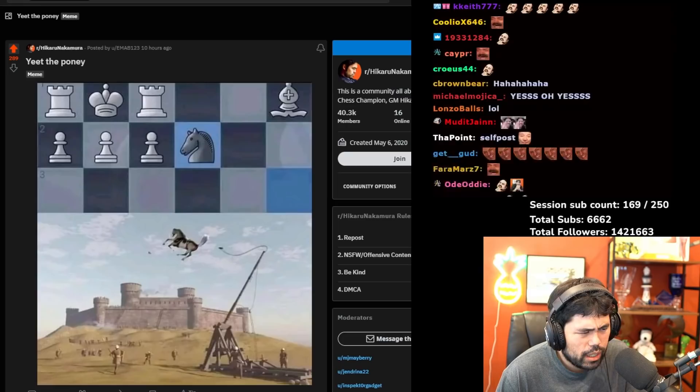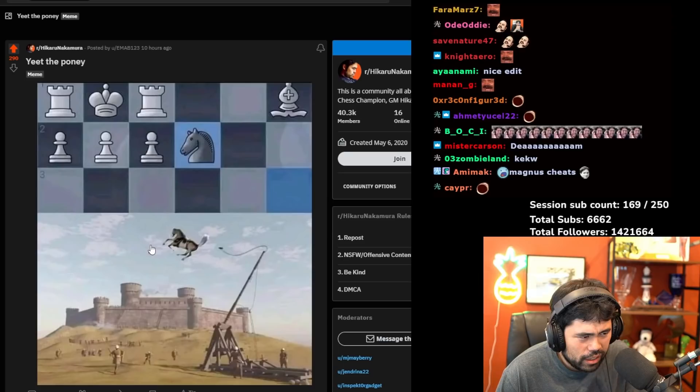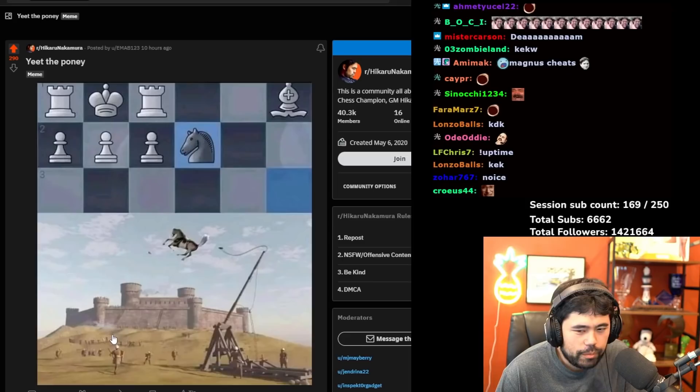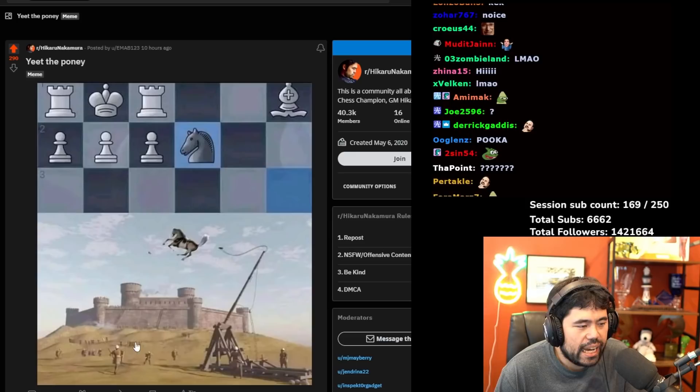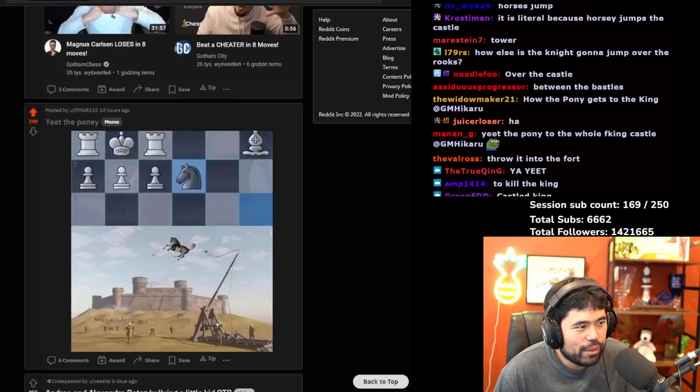What do we have next — 'Yeet the Pony.' This is just a checkmate — what does this mean? I'm missing a joke. This is a smothered mate — you're catapulting the pony? I don't understand. Oh — horse over castles! It's a horse going right over the castle. Okay, I get it now — nice, yeah. You're going right over the castle, that's nice.